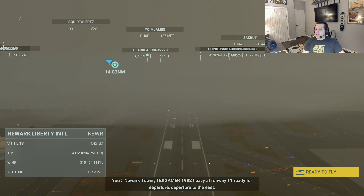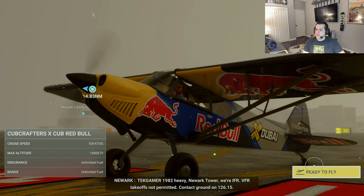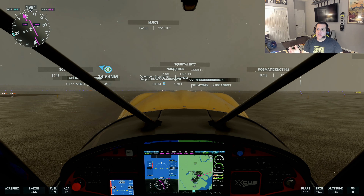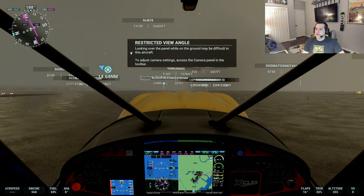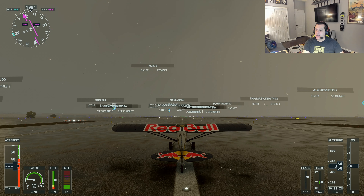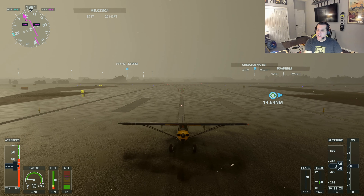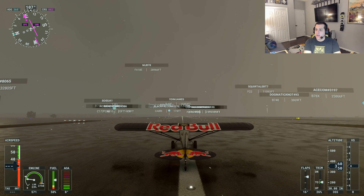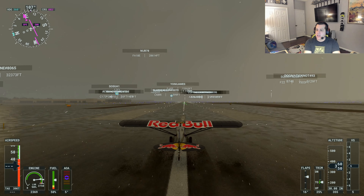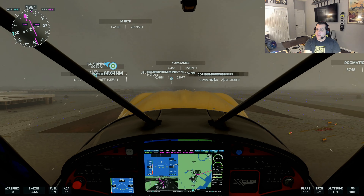We're just waiting on the Xbox to load. All right, so it is overcast and snowing. Instrument flight rules are in effect — VFR takeoffs are not permitted. In my case though, I've already got takeoff clearances. We've got a restricted view angle — looking over the panel while on the ground may be difficult in this aircraft. So let's release the parking brake, bring the engines up, and steer this plane. We are airborne — that was super quick, it went airborne on its own actually.